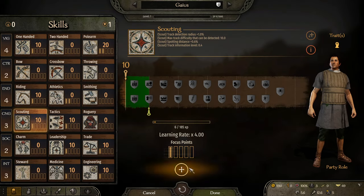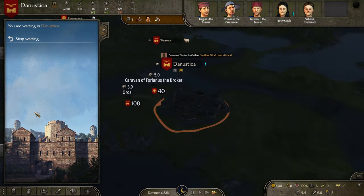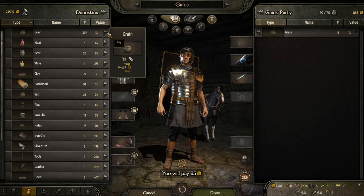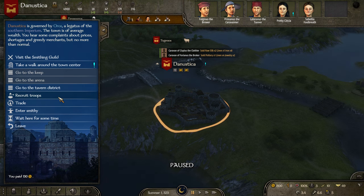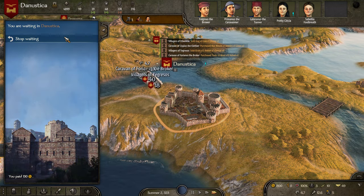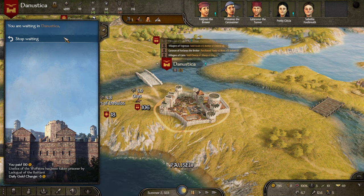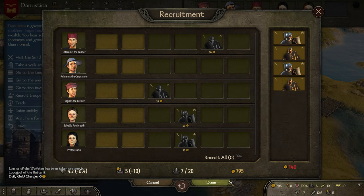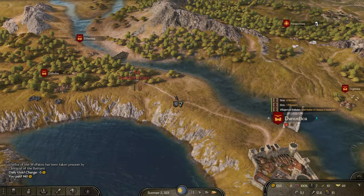I'll upgrade that — get two points there. We'll need to quickly buy some food so we're not going to starve our men out. We'll wait for tomorrow. There we go — the group's there. We're already getting some troops. We're going to quickly just go out and have a little bit of a walk.